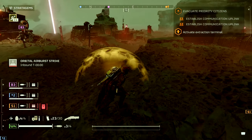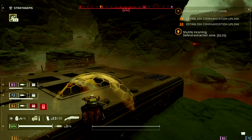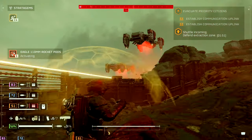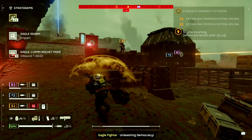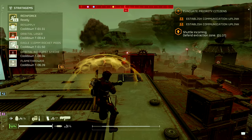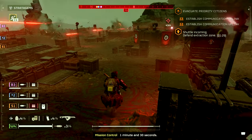Kill him! Mop it up! Extraction shuttle inbound, ETA T-minus two minutes thirty seconds. Calling down a support weapon. Anything heavy coming in? Maybe. Let's go ahead and start the cooldown on that. I'm unleashing democracy! Get some! Looks like it hit something heavy. ETA T-minus one minute thirty seconds.